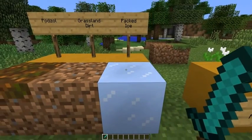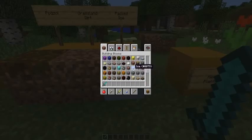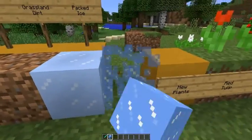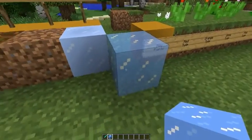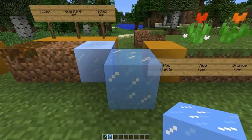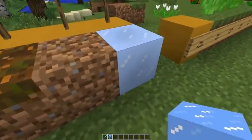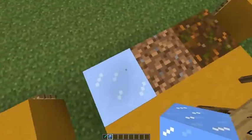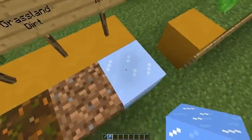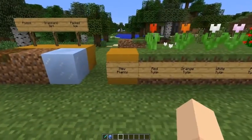Packed ice can also be found in a new biome. Here's the difference: regular ice you can see through, packed ice you cannot. Also, regular ice is no longer translucent on the fast graphics setting. Packed ice does not melt but still has the same slipping properties as regular ice, so I can use torches around it now — very nice.